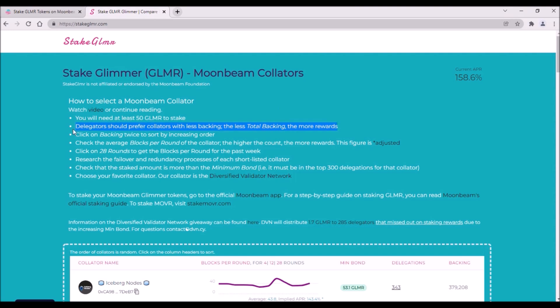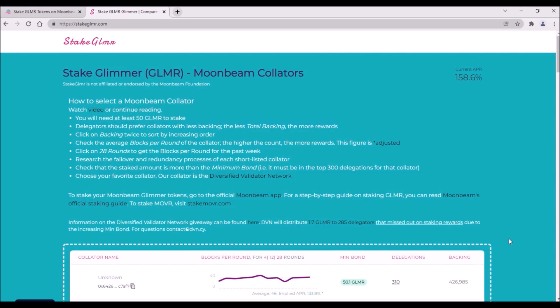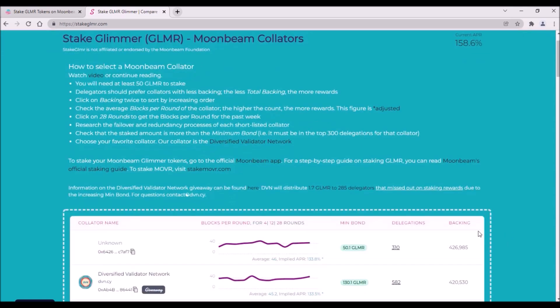The first is total backing. On Moonbeam's staking app this is called Total Bonded — it is the total sum of Glimmer tokens bonded with a collator. The simpler rule is: the less total backing, the more staking rewards you will receive from the collator. You can sort total backing from lowest to highest by clicking on Backing.